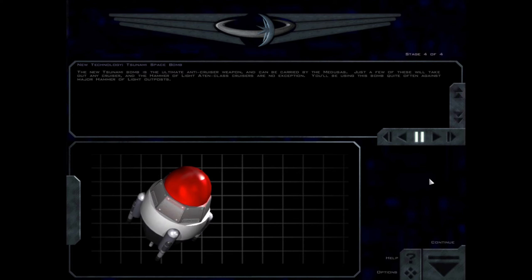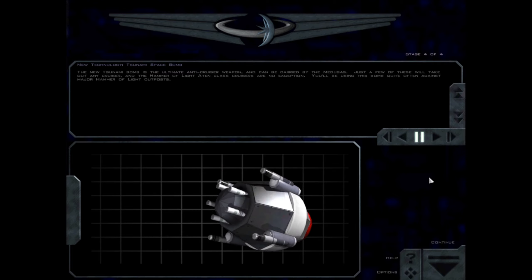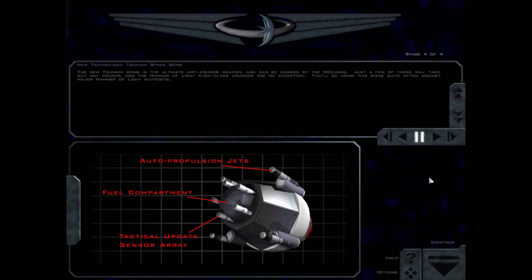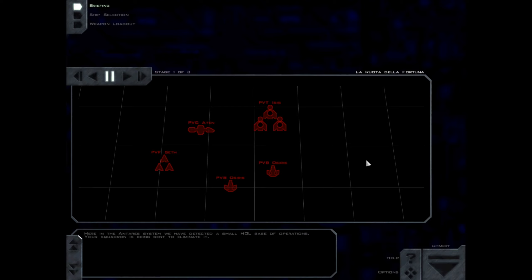The new Tsunami bomb is the ultimate anti-cruiser weapon. It can be carried by the Medusas. Just a few of these will take out any cruiser, and the Hammer of Light Aten-class cruisers are no exception. You'll be using this bomb quite often against major Hammer of Light outposts. Excellent — it looks cool too. Here in the Antares system, we have detected a small H.O.L. base of operations. Your squadron is being sent to eliminate it.